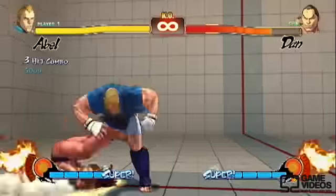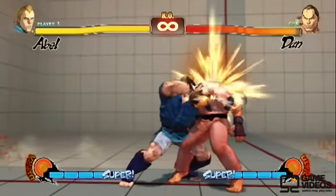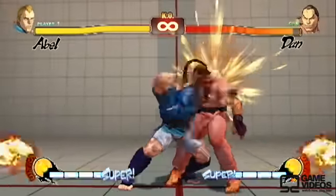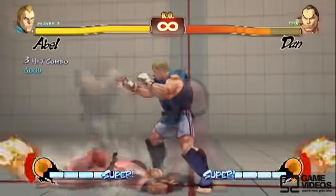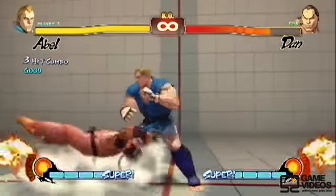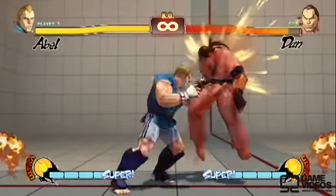Next up we have his crouching hard punch into his air grab. It's a basic way to combo off that crouching hard punch. You can also mix in a light kick roll, cancel that second hit, roll and go straight into the grab. That's another combo you can do with the crouching hard punch.